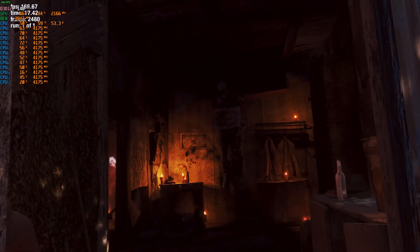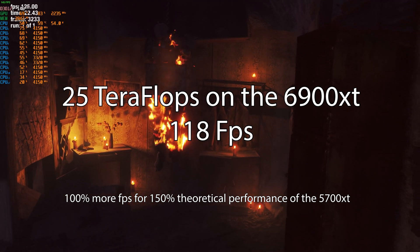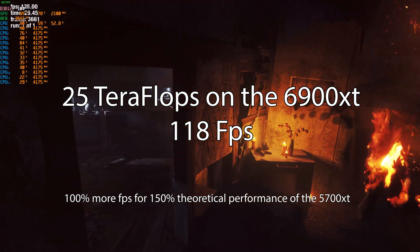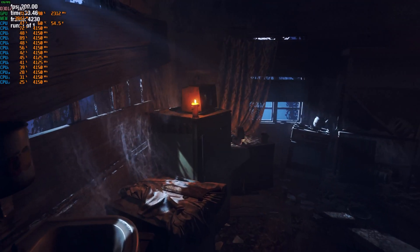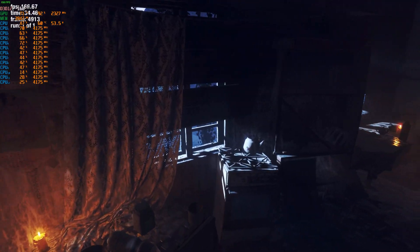Back at 1080p, the 6900 XT turned up to its full 25 teraflops — double that of the 6900 XT at half power and 2.5 times that of the 5700 XT — we saw 118 fps averages, so about 100% more fps for more than 150% more theoretical performance. Somewhere in there, we lost about 50% of the theoretical performance to fps ratio.